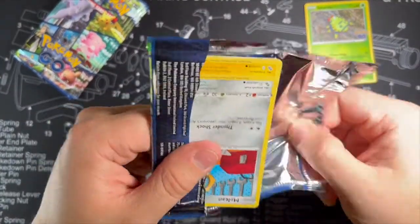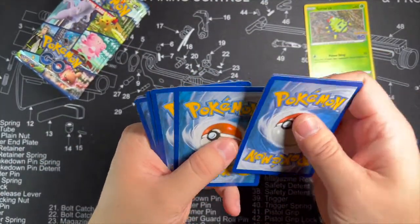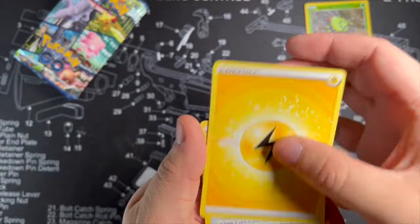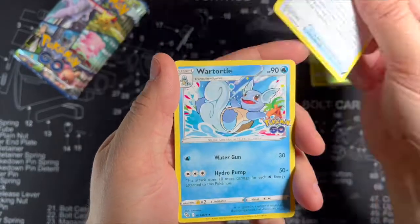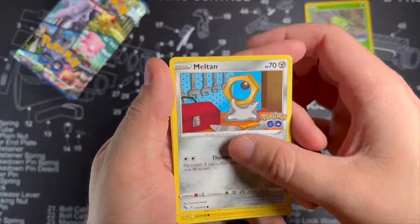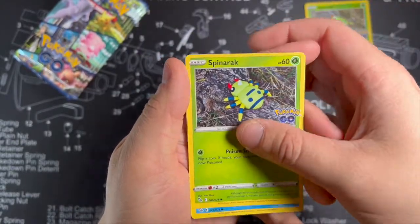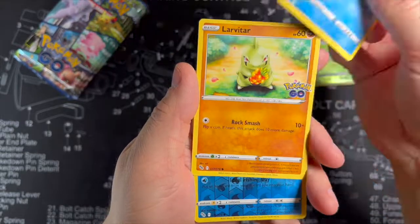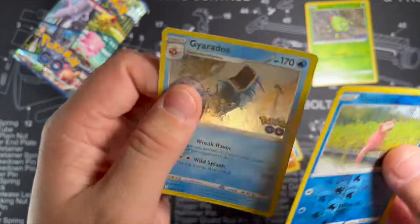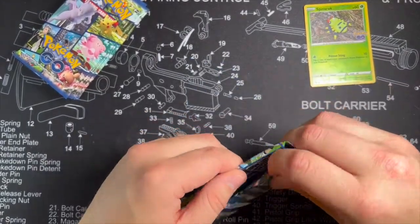We kind of got skimped out on a Pokemon Go pack here, but that's okay — it's kind of neat to see the errors like that. Got a Rare Candy, Wartortle — that's a cool one — Candela, Meltan, Pikachu, Spinarac, Wimpod, Larvitar, Slowpoke, and a Gyarados. And we do get a holo in each pack.